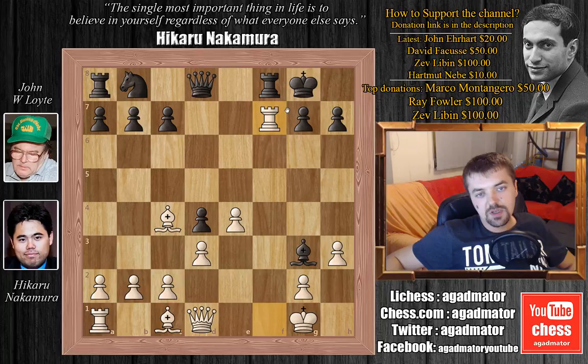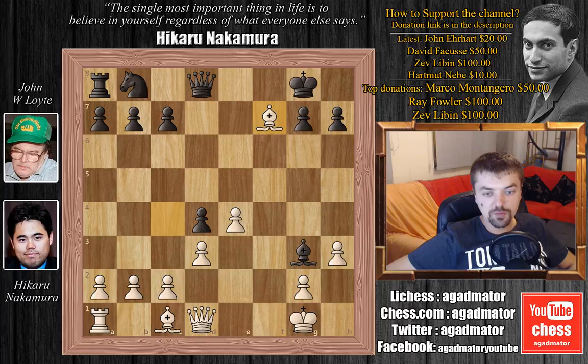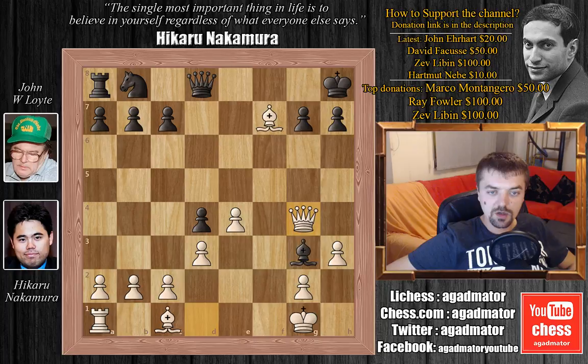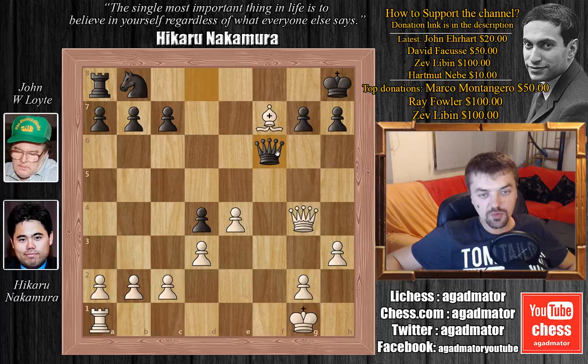We have rook captures on f7 by Nakamura. The idea behind this move is that the bishop is now on g3, so after the exchange on f7, Nakamura will have queen to f3 check, picking up the bishop on g3. So rook captures on f7, bishop captures on f7, and now — not capturing the bishop — Mr. Lloyd doesn't want to allow queen to f3 check, so he plays king to h8. Here we have queen to g4, developing the queen and also attacking the bishop on g3. Bishop to e5, and now bishop to g5 with an attack on the queen. Mr. Lloyd goes for bishop to f6 and Nakamura captures it, bishop captures on f6.